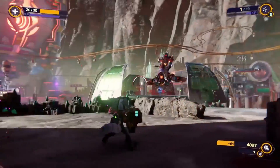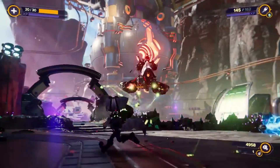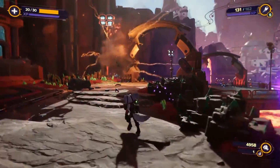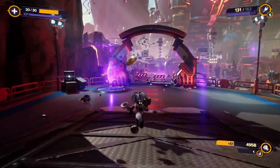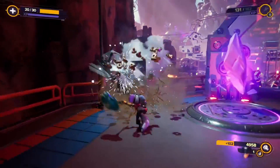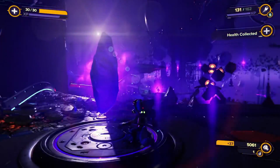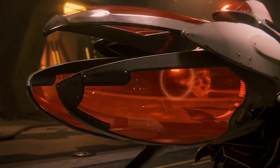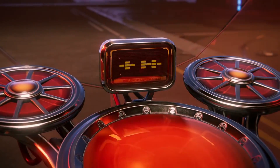The facial animations are also very nice to look at, and seeing the expressions on the Lombaxes' faces and even on the robots like Clank and Kit is really nice. The animation when you use different weapons was also unique to each one and they had a different look to them as well. The animation when rifts would open also looked really nice. I was really impressed with everything that I saw on screen, and this is what next-gen is supposed to look like without a doubt.